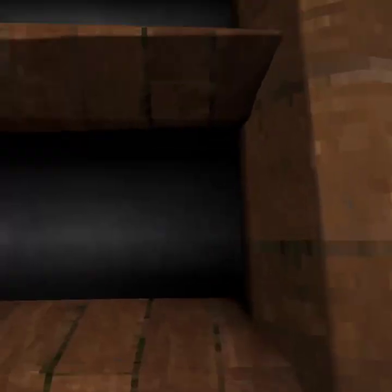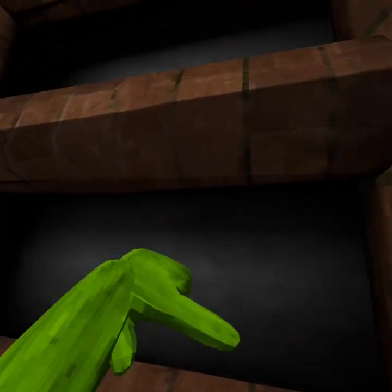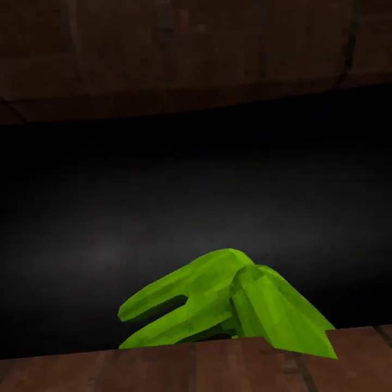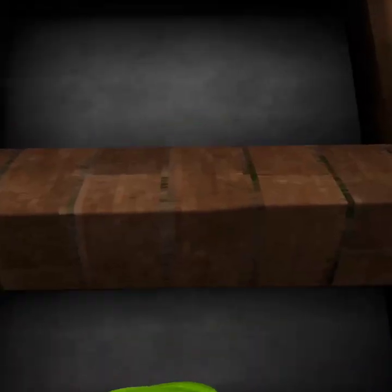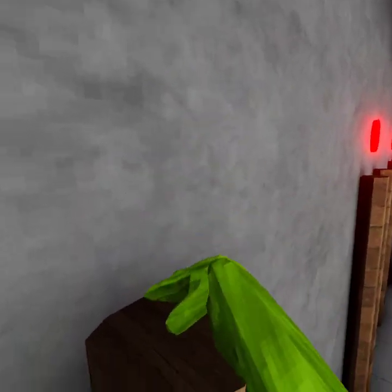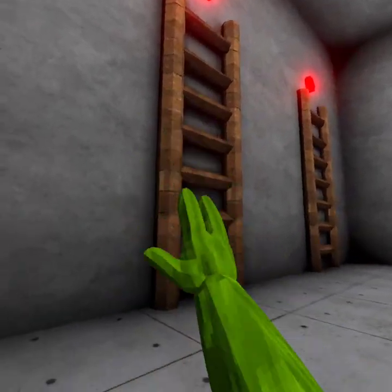So basically we just have to climb up. We just have to climb up and then press the button. The button will be red for you, but I already pressed this button so it's green. If you want to make it back to red you have to leave, because that will restart the tutorial.